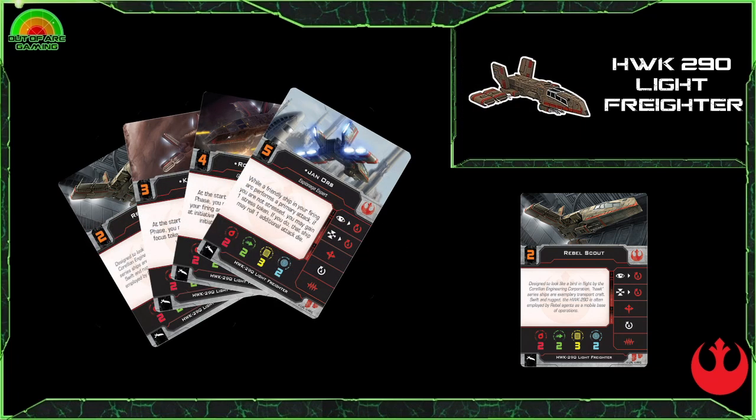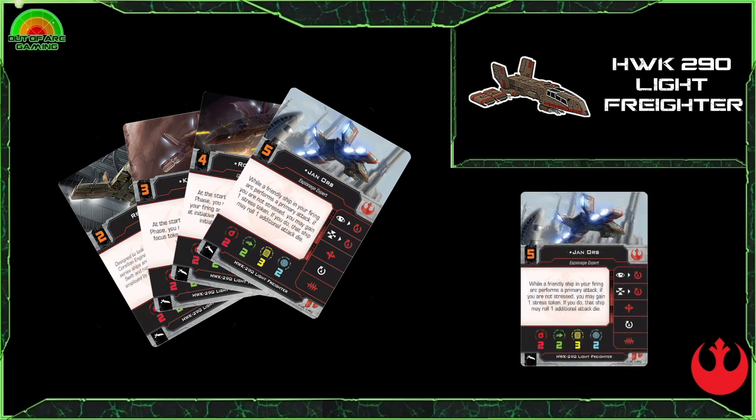There are two pilots I really like on the HWK. First is Jan Ors: while a friendly ship in your firing arc performs a primary attack, if you are not stressed you may gain one stress token; if you do, that ship may roll one additional attack die. That's a great ability, especially if you've equipped the Moldy Crow to give it the forward arc and turret arc, potentially giving you 180 degrees of use for this ability.